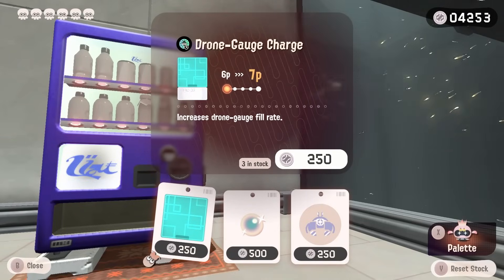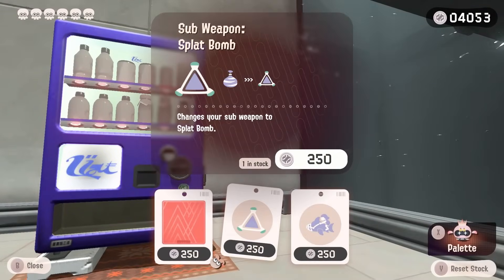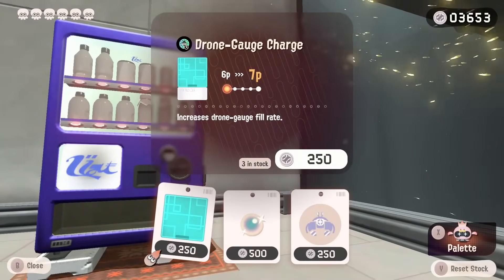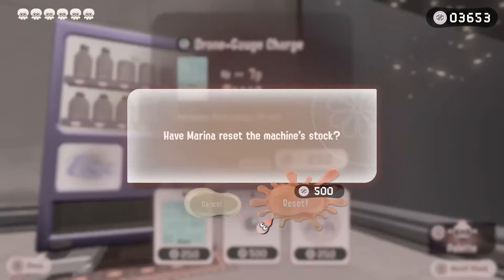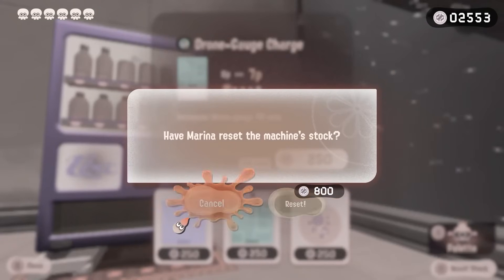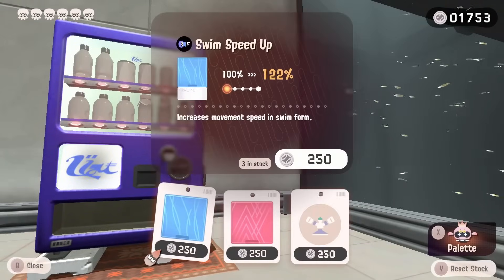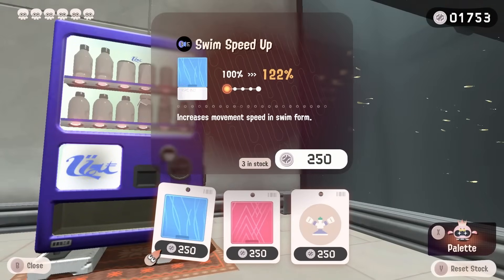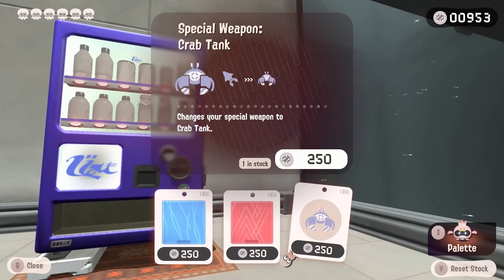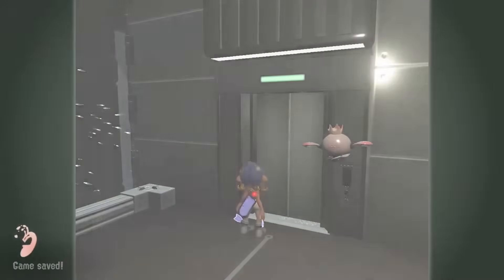I already get a lot of drone gauge, I do not need extra drone gauge charge — why are you so insistent with it? Why is it haunting me? Everywhere I go I see it, I cannot escape it. I feel like the game is trying to figure out what I'm doing with my build and trying to give me chips it thinks will help, and it's failing miserably. Because the way I play is completely incoherent and trying to make sense of it will not help you.